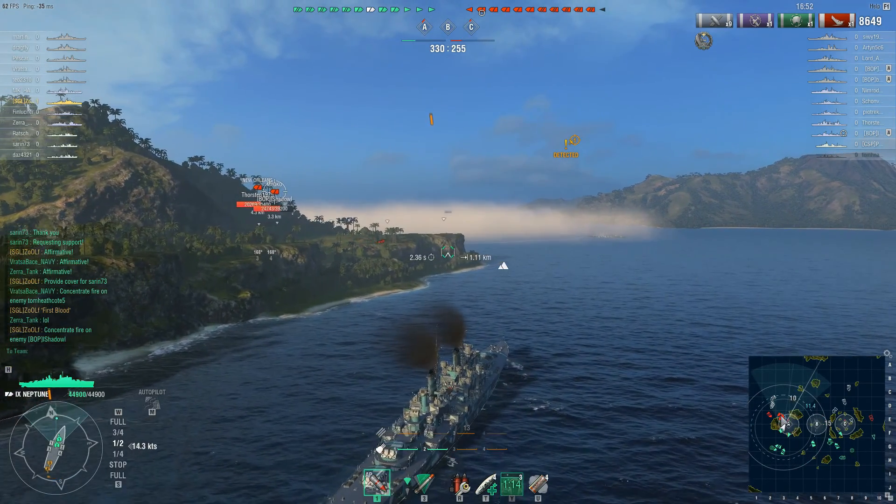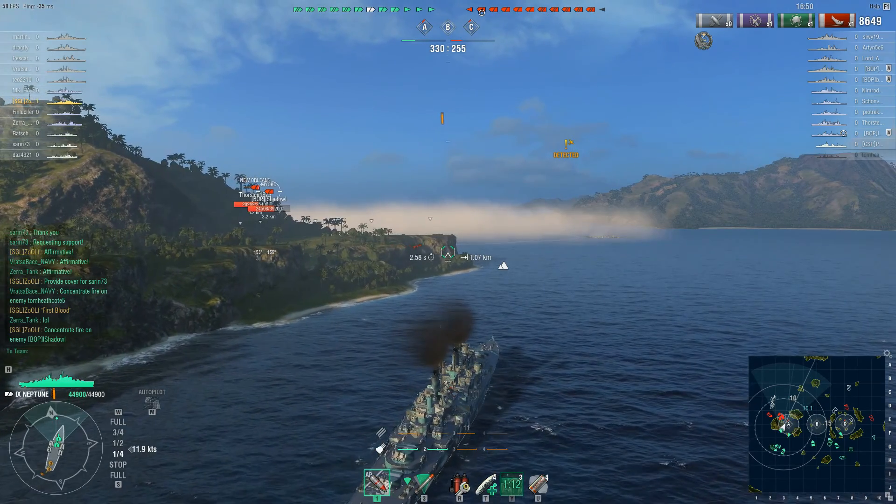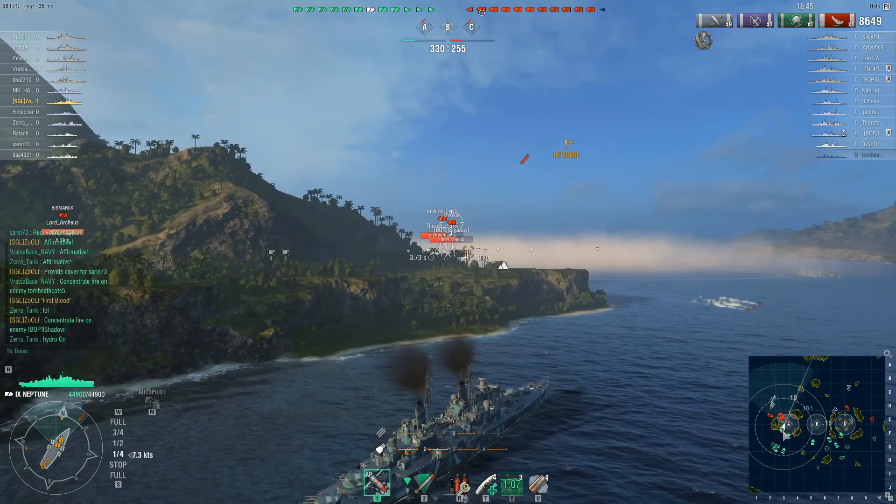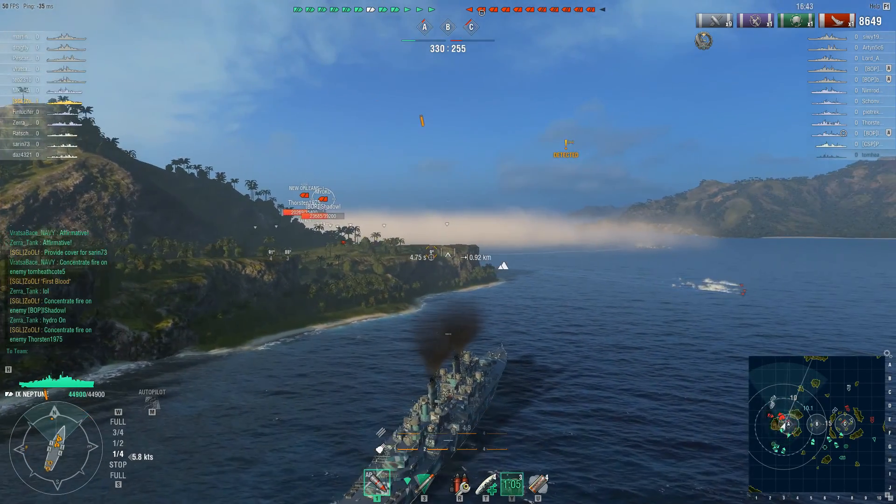With that destroyer gone, it leaves just a bunch of cruisers and battleships here. The enemy team can sit on the other side of the island and prevent the capture, and that's exactly what they are doing.